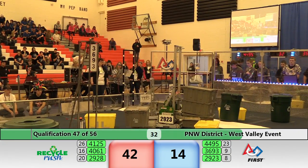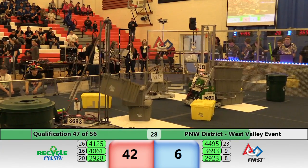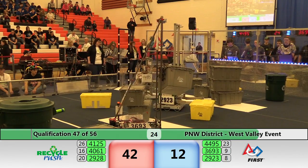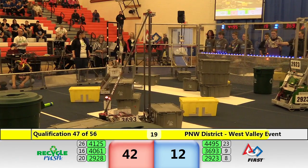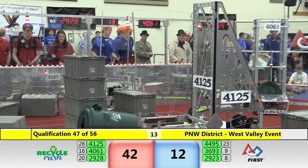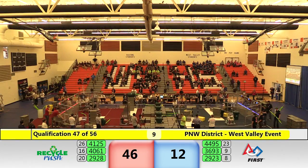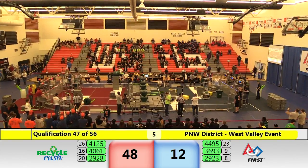As we come down to 30 seconds left in the match, your unofficial score is 42 for the red alliance and 8 for the blue alliance. 29-23 adds a stack of three for blue. Down to the last 20 seconds — that whistle means that no more litter can be introduced onto the field. Teams now have 20 seconds to get rid of the litter in their area or it will count against them as unprocessed. 29-28 goes back over seeing if they can gather a few more totes.